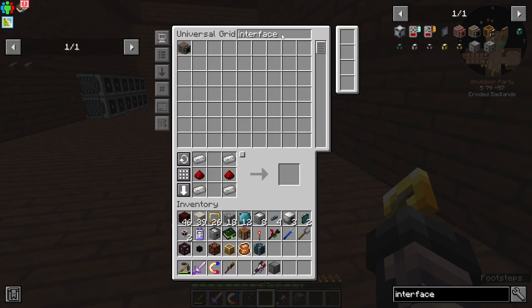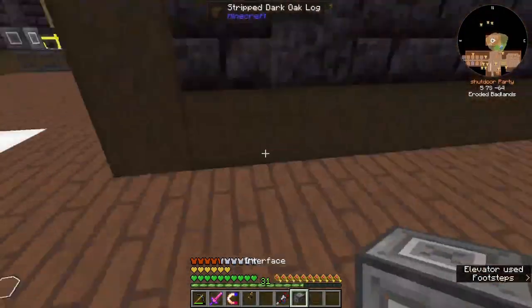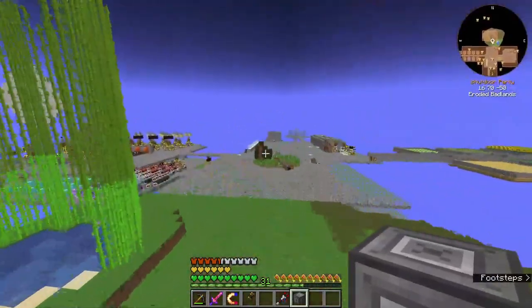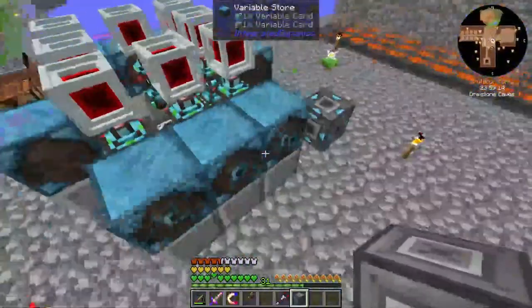We might actually need a requester — a requester would be perfect for this. So maybe that's something we have to add ourselves. We do have Requestify, so we could actually get this to set up a certain backstock of items if we need to. That is perfect — I will do that in the future, maybe after I get this placed up here.